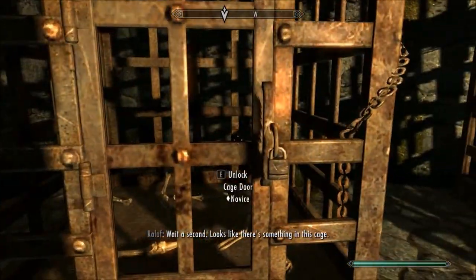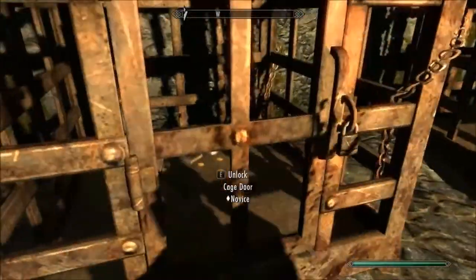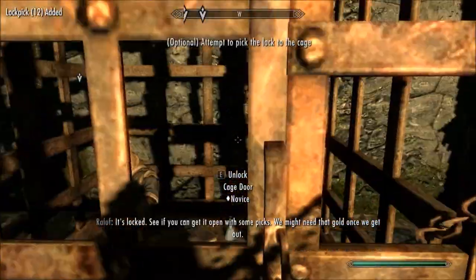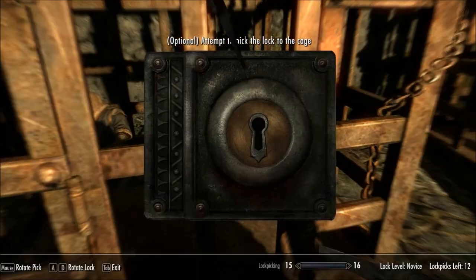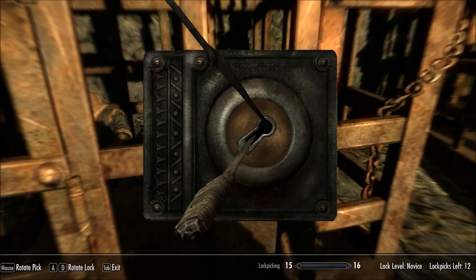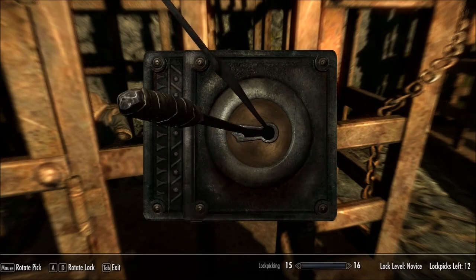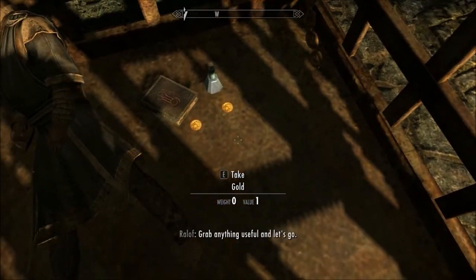There's something in this cage - some bones, and there's a body in here. It's locked. See if you can get it open with some picks. Let's have some lockpicks now. Let's just do this. Very careful here. In one! In one! Look at the skill - the skill level is so high.